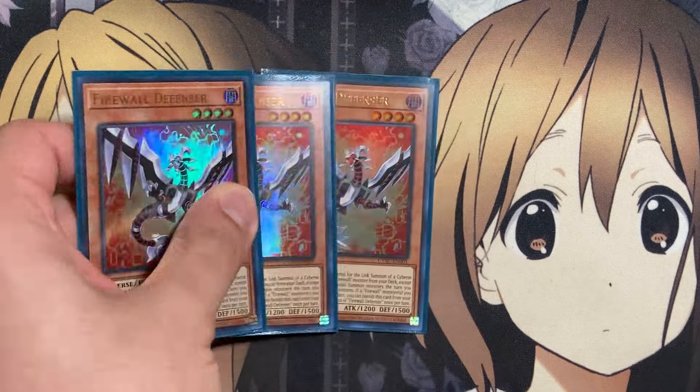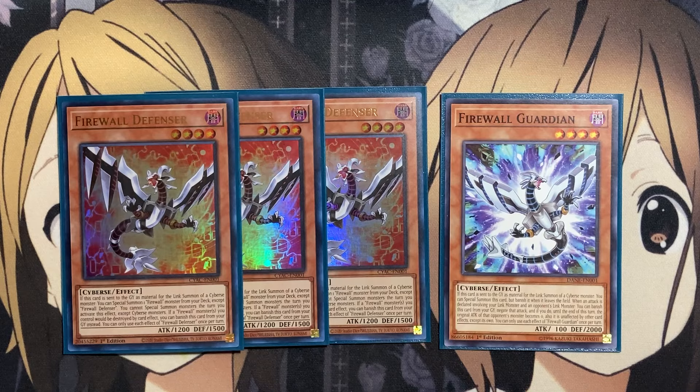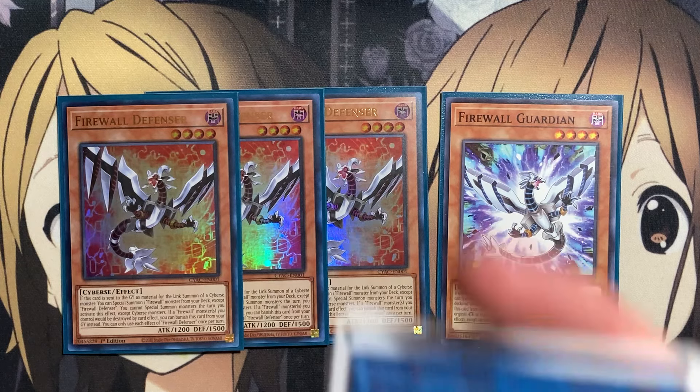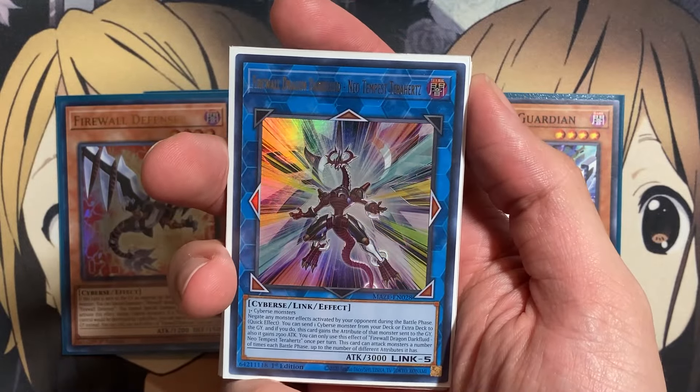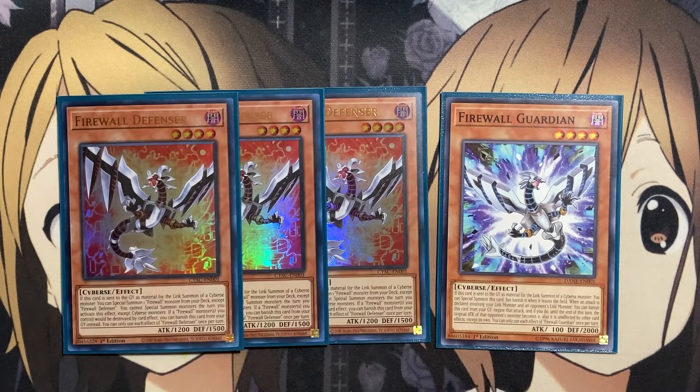And then also the three copies of Firewall Defensor and the one copy of Firewall Guardian. I do like the Firewall Defensor setup — if it's sent to the graveyard as material for the link summon of a Cybers monster, you can special summon one Firewall monster from your deck except for Defensor. This is where Guardian comes into play. You activate this effect except Cybers monsters, and if a Firewall monster you control will be destroyed by a card effect, you can banish this card from your graveyard instead, giving you more plays for your different Firewall Dragons like Neo Tempest Terrahertz as well, for the different attributes we run in the deck. Guardian also has more of a defensive play but is still just another target to summon out on the field with Defensor.